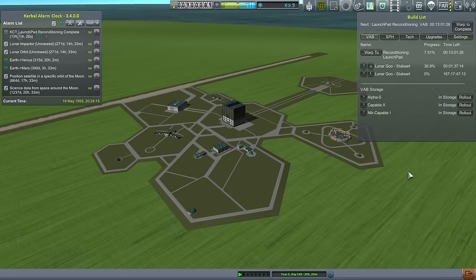Hello everyone, and welcome back to my Realism Overhaul series in Kerbal Space Program 1.0.4. In this episode, we're going to try and fulfill the contracts that we were aiming to fulfill in the previous episode, where I failed because of a throttling error.